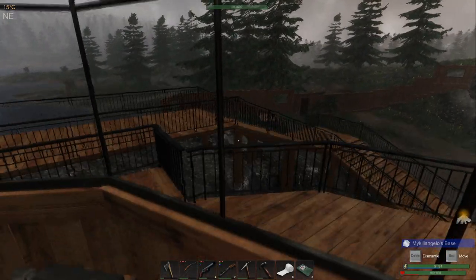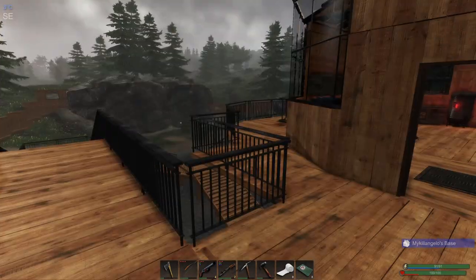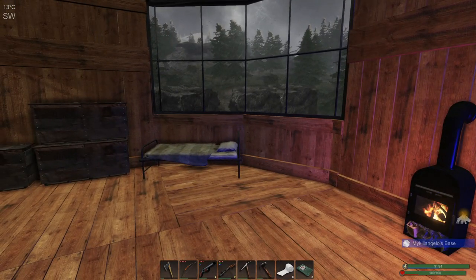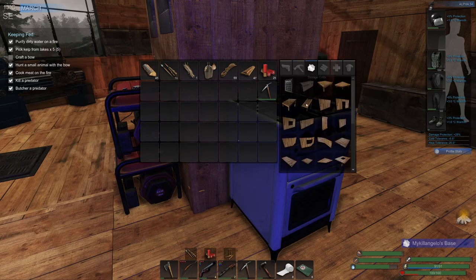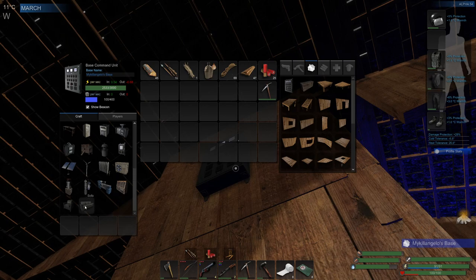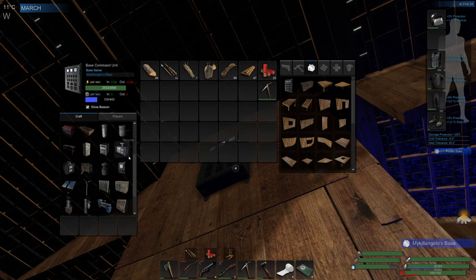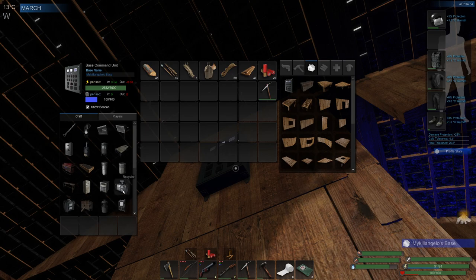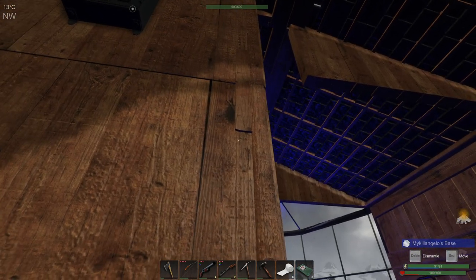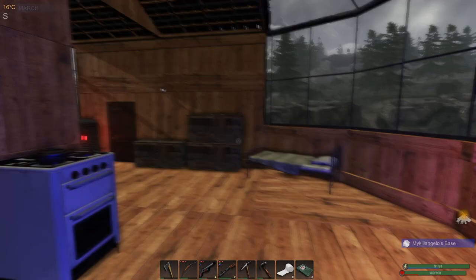Hello everyone, welcome back to Subsistence! Today I want to get my AC unit built. I think that's basically the only thing I haven't built so far. Let's see — inside the sofas, I think so. It looks like I need three circuit boards and four metal ingots. I could probably do this almost right now.